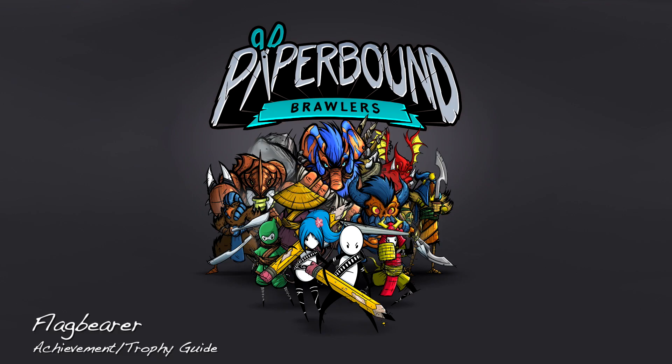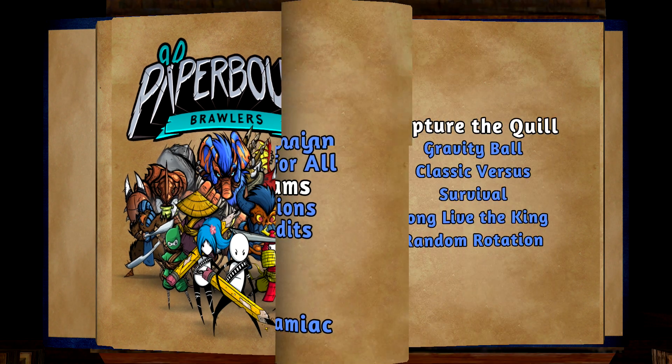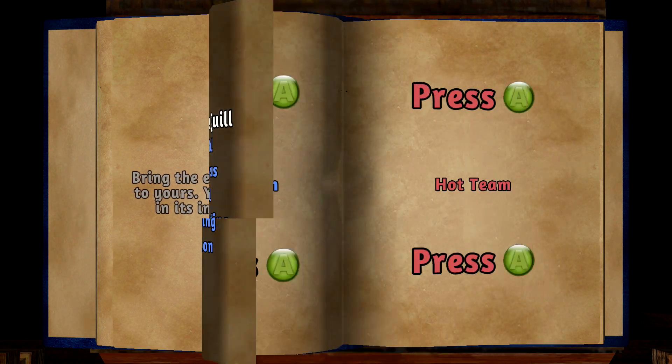Hey everybody, Sean here from Gimiac.com. Here we are today back in Paper Bound Brawlers, grabbing the Flag Bearer achievement. This one is going to best be done in teams. You want to make sure you go to Capture the Quill, which is basically this game's equivalent of Capture the Flag.